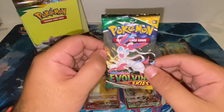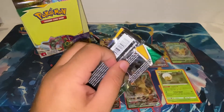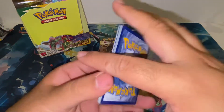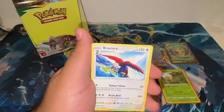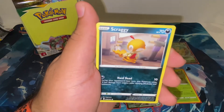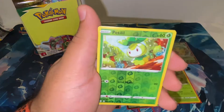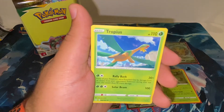Straight on to the next pack — only a couple more left, I believe we have four, this one makes five. We have Grass Energy, Dream Ball, Braviary, Skiploom, Marill, Drowzee, Scraggy, Seabass, Hitmonchan, reverse Petilil, and Tropius.